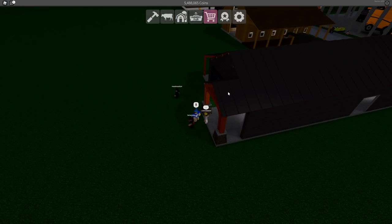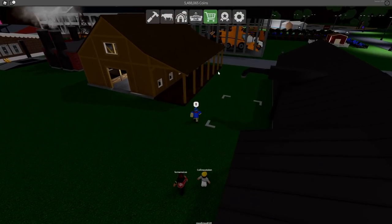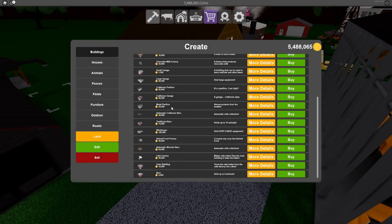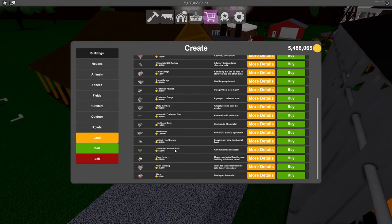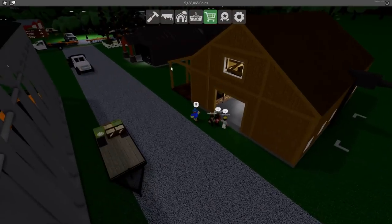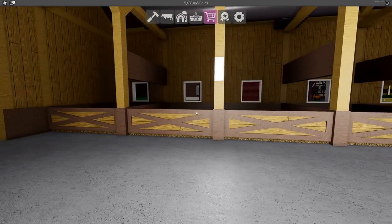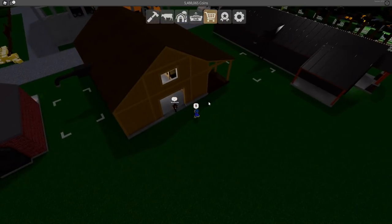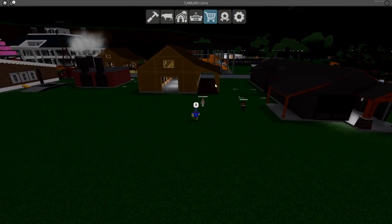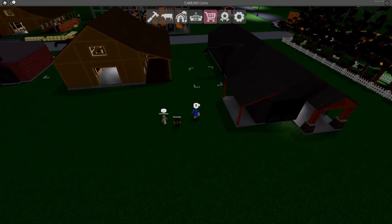It is a very sleek and modern design compared to some of the other barns in the game, yet the other barns are still amazing as well. Over here we have the wooden barn. This barn is 64,000 coins - that's 14,000 more coins than the craftsman barn. It gives you a total of 12 animal stalls, which is four more than the craftsman barn, and it does take up less space overall.